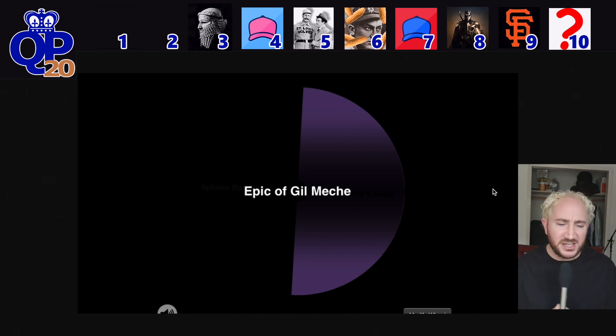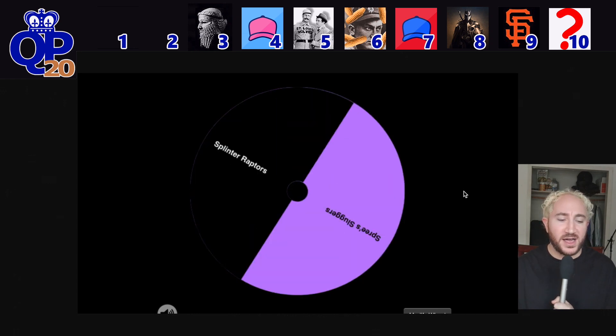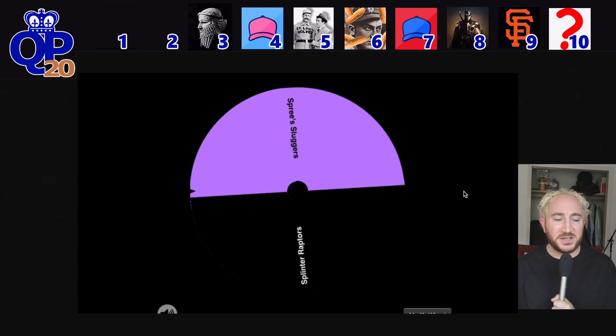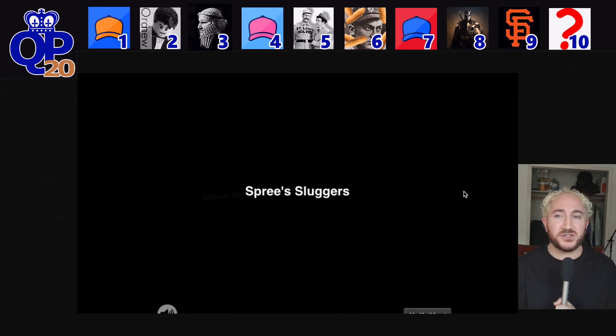Only two teams left. Whoever wins this spin gets the number 1 overall pick. And it's going to be the Spreeze Sluggers! Spreeze Sluggers lead league history with 5 championships — they'll be picking first overall. And we'll have the Splinter Raptors, who finished third last year, drafting second. So there's your draft order.